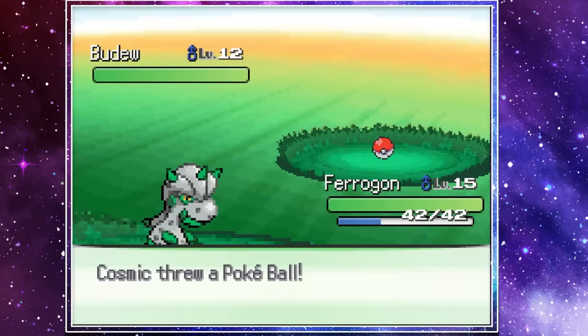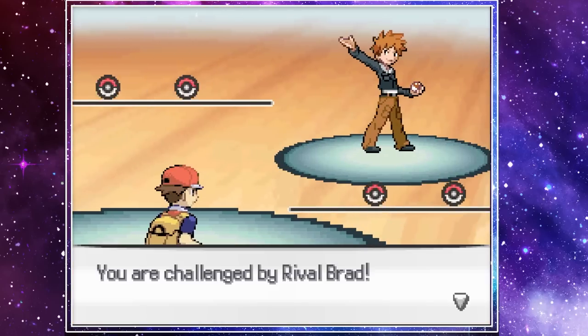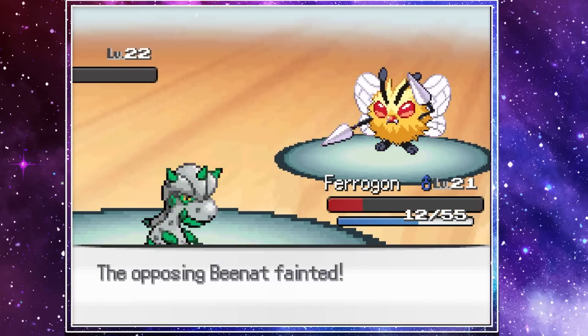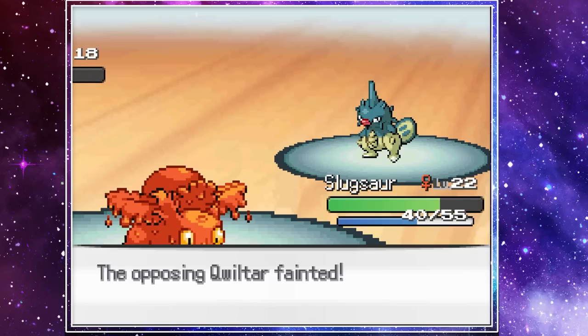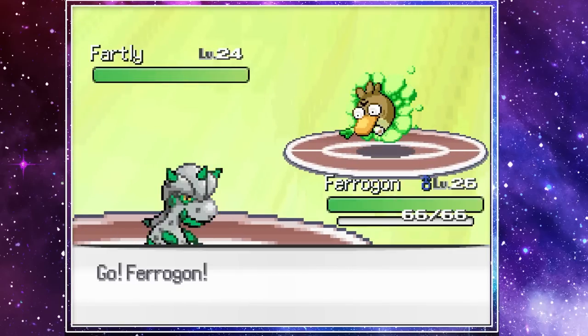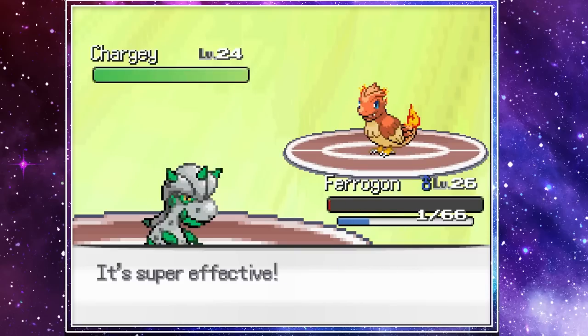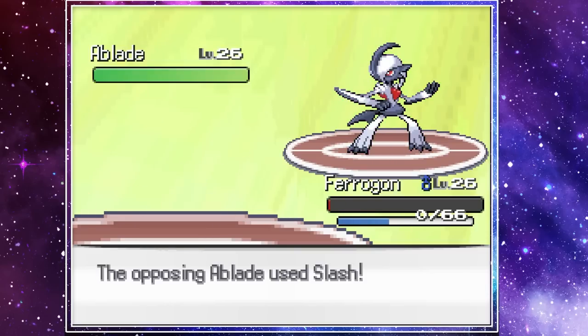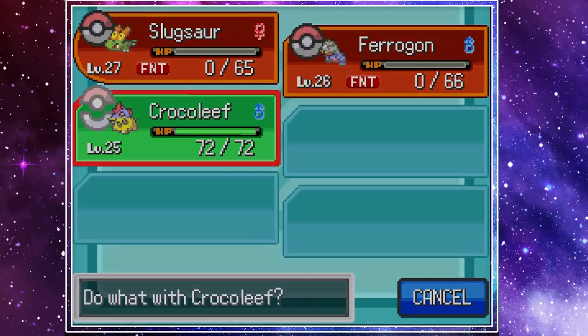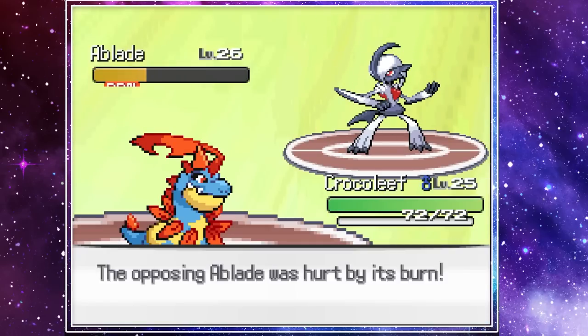During our grind session we also caught some new Pokemon, including Budew and Shroomish, which we will use later. On the SS Anne, we once again faced our rival Brad, and once again he was no match for our Pharagon and Slugsore. They easily handled his team and we were able to pick up the Cut HM from the captain. In the third gym fight, we led with Pharagon, taking out his Fartly and Chargy with a rollout combo. Then Pharagon goes down to his Absol-Gallade fusion. Slugsore also falls, but not before leaving his Pokemon burned, which allowed our Crocoleaf to finish him off, adding one more to our badge collection.